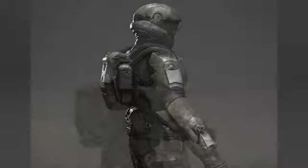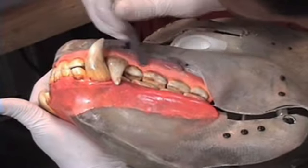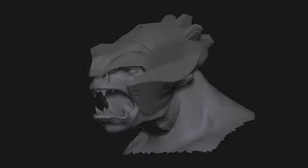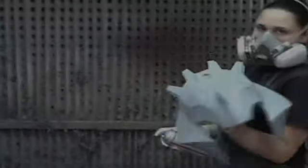Legacy, the studio behind movie villains like The Alien and Terminator, used 3D models created by Bungie to create accurate replicas of the same weapons, armor, and enemies that appear in the game, down to the smallest detail. We had about 30 people working on this for about two weeks, to go from digital files to full wearable costumes, which was a tremendous effort.